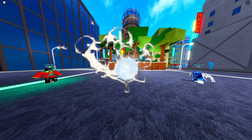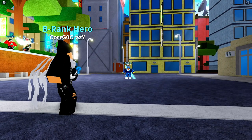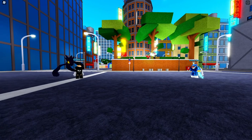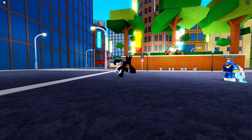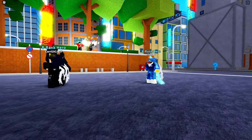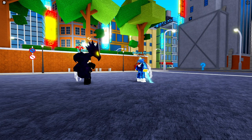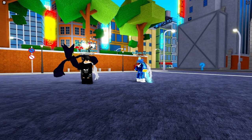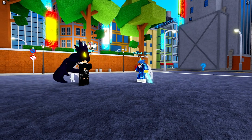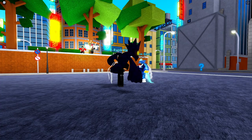Moving on to the Dark Shadow quirk, which is an epic quirk. When you first get the quirk, press E to activate it and a shadow guy will pop up. The first move is Dark Claw — it has a lot of end lag so you want to use it kind of far away from the person. It does around 46 damage.